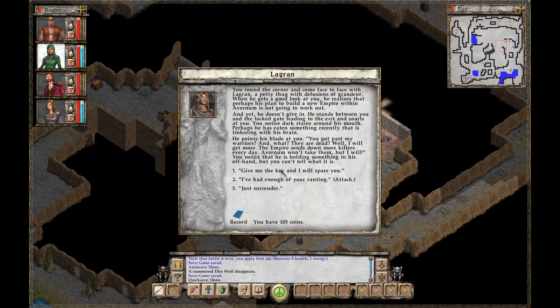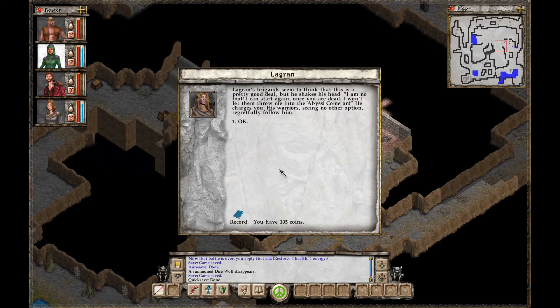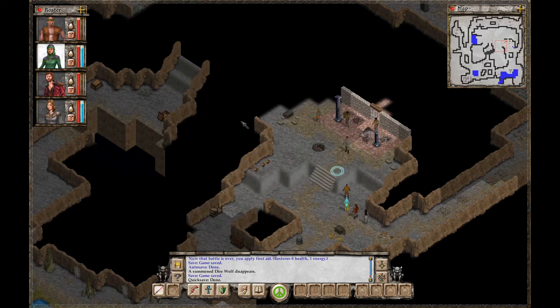'Give me the key and I will spare you.' Logren seems to think that's a pretty good deal, but he shakes his head. 'I am no fool. I can start again once you are dead. I won't let them throw me into the abyss. Come on.' He charges you. His warriors, seeing no other option, regretfully follow him.